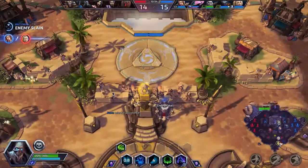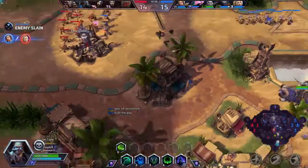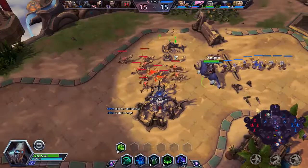The problem with playing Nova into characters like D.Va is that she just charges through you, knocks you out, and then stays on top of you while you try to run. You can't re-stealth, which means you don't get your attack speed.